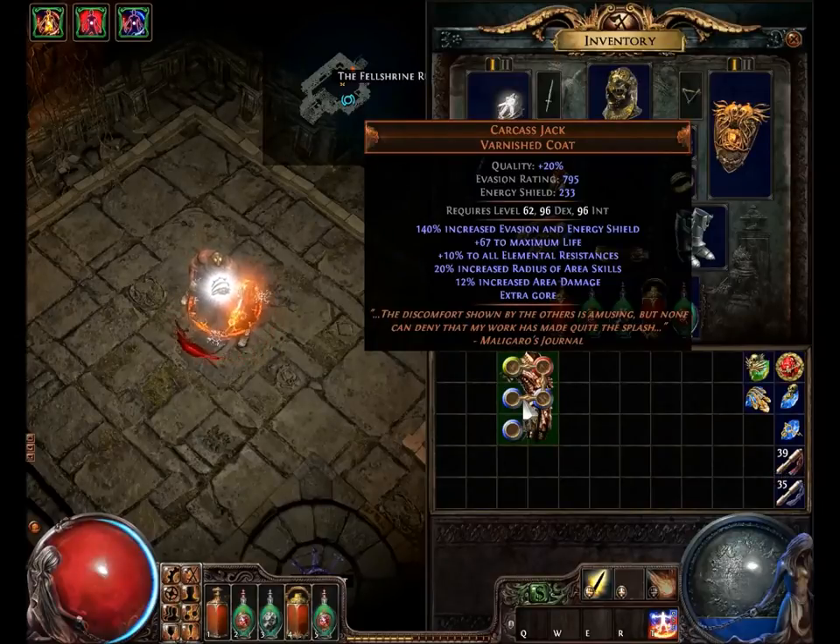It offers great evasion and energy shield. It has its niche builds but it's all-around good — life, resistance, and so forth. Now let's read the lore, because this armor has some cool lore and a wicked, unique look. "The discomfort shown by the others is amusing, but none can deny that my work has made quite the splash." — Maligaro's Journal.